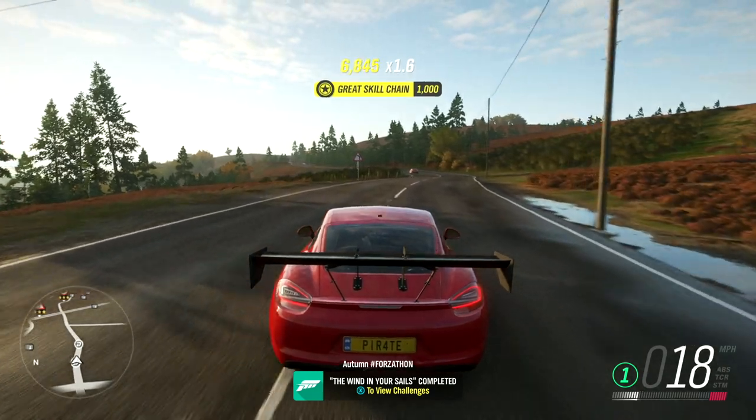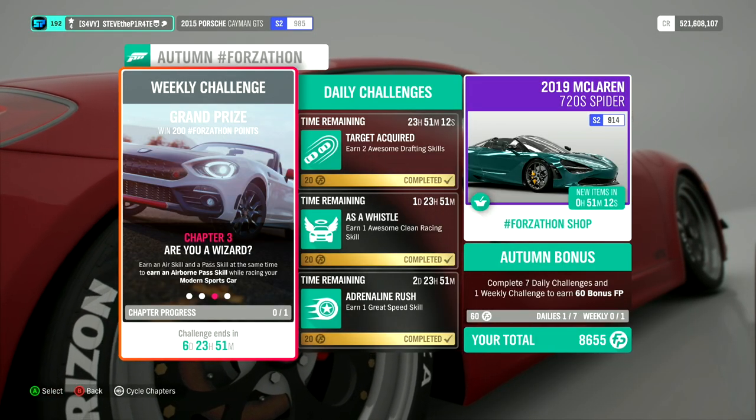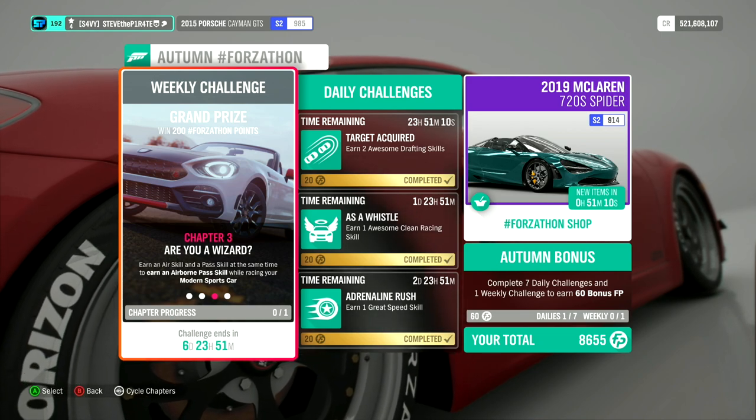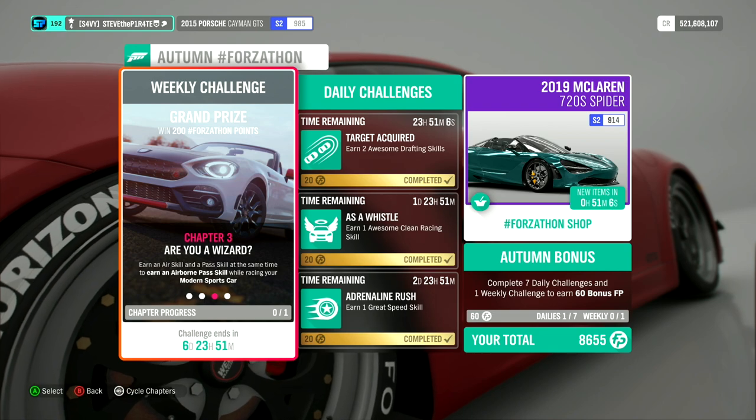And that is The Wind in Your Sails completed. Chapter 3: Are You a Wizard? Earn an air skill and a pass skill at the same time to earn an airborne pass skill while racing your modern sports car.